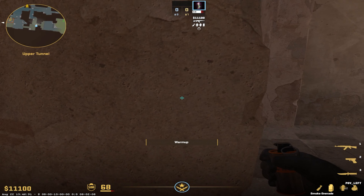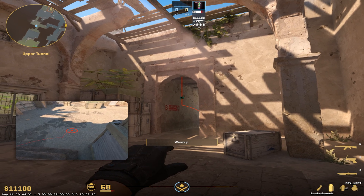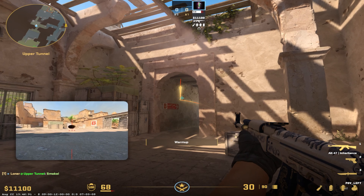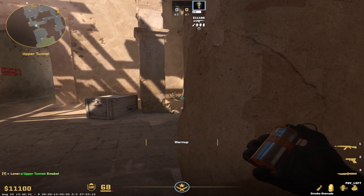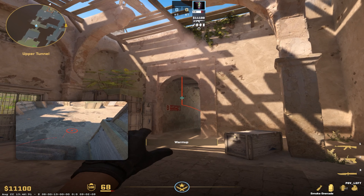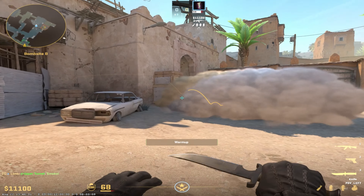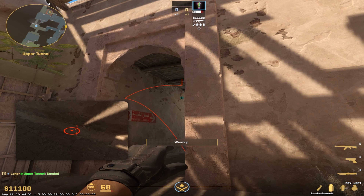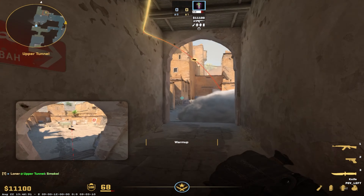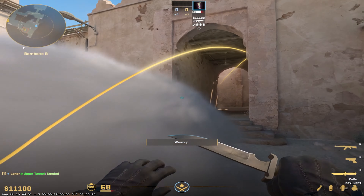Alert smoke — get on this corner right here, you want to aim this little dot, and then just walk through it. Then a little alert smoke out — you want to get on this edge right here, this dot right here, and walk through it. That one crosses. For a deeper one, get right here at the farthest point, then walk through that one just to get a little bit deeper. There will be a tiny gap there if you don't throw it correctly.